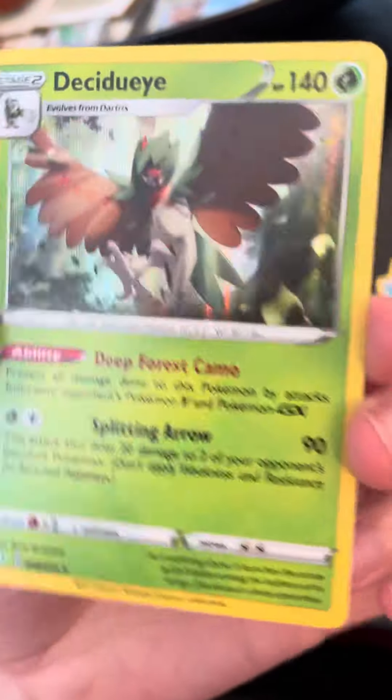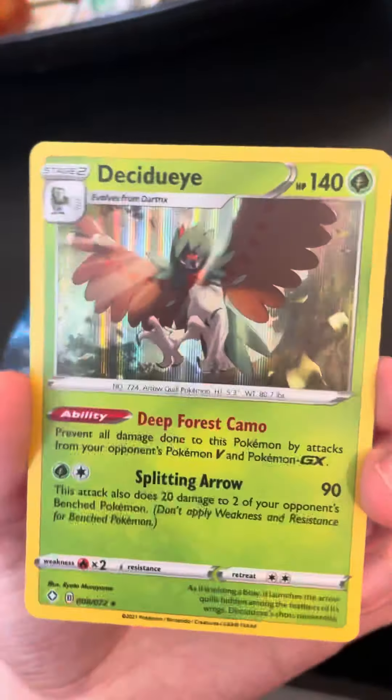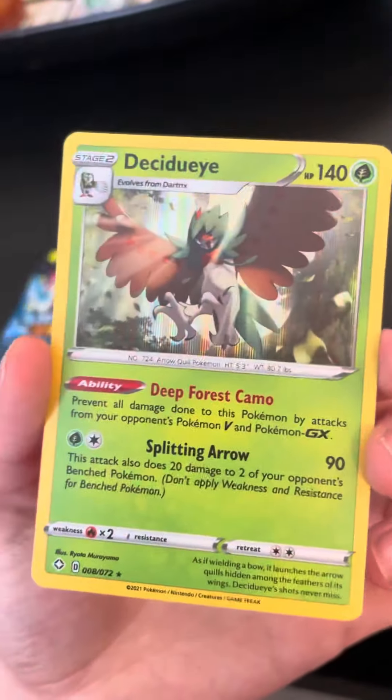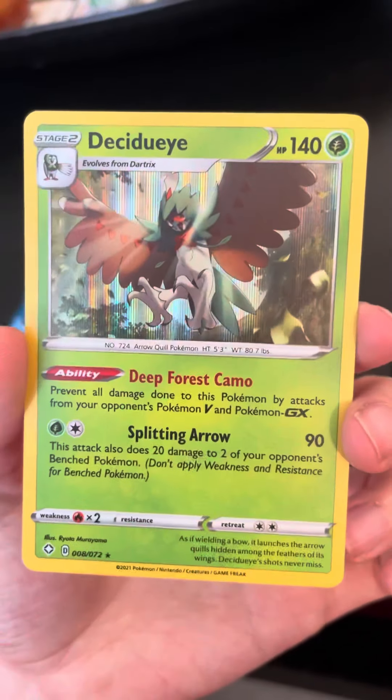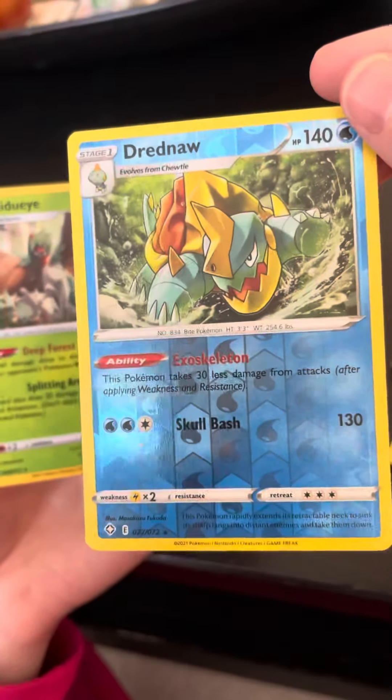This is a repeat — oh my gosh. Well, still cool, but it's always kind of a bummer when you only have so many packs and you get repeats, especially of your rares. But this is cool, really cool card too. Hollow Decidueye and then the Reverse Hollow Dreadnought.